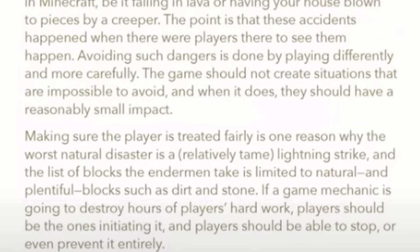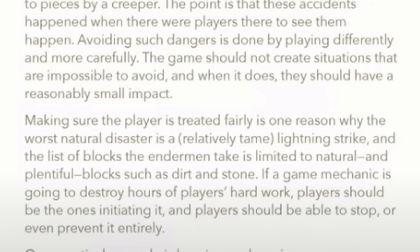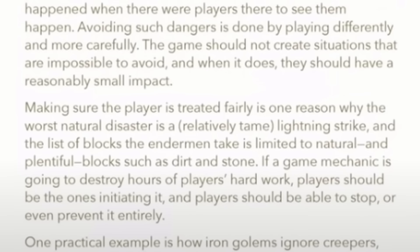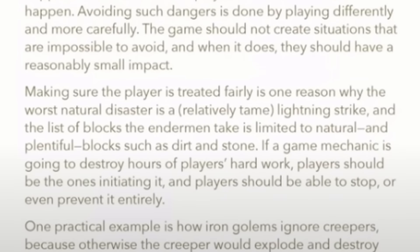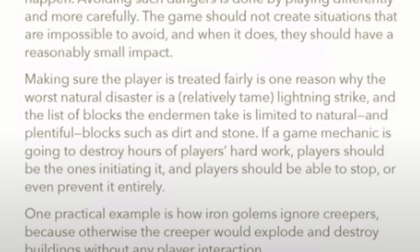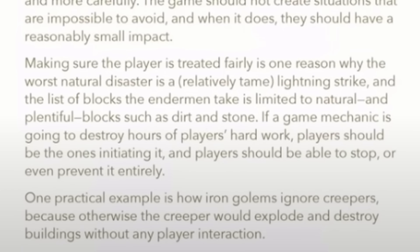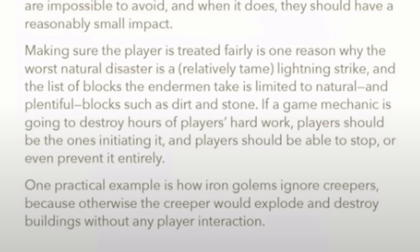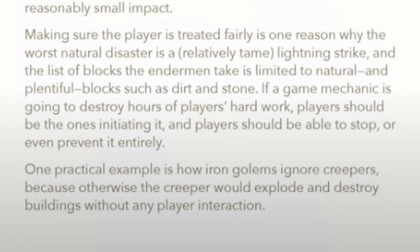Making sure the player is treated fairly is one reason why the worst natural disaster is a relatively tame lightning strike, and the list of blocks endermen take is limited to natural and plentiful blocks such as dirt and stone. If a game mechanic is going to destroy hours of players' hard work, players should be the ones initiating it, and players should be able to stop or even prevent it entirely. One practical example is how iron golems ignore creepers, because otherwise the creeper would explode and destroy buildings without any player interaction.